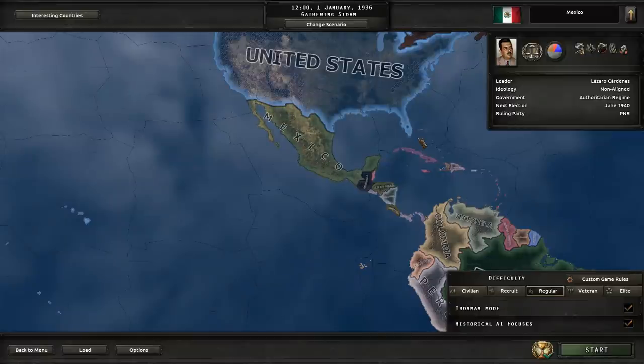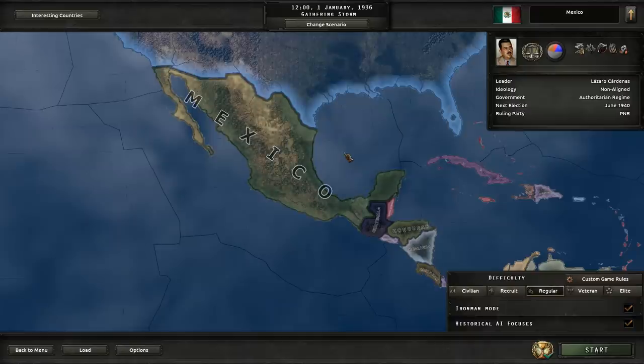Hello everyone, I am Torior and welcome to my newest Hearts of Iron 4 challenge. Today we're going to put Trotsky in power in Mexico.